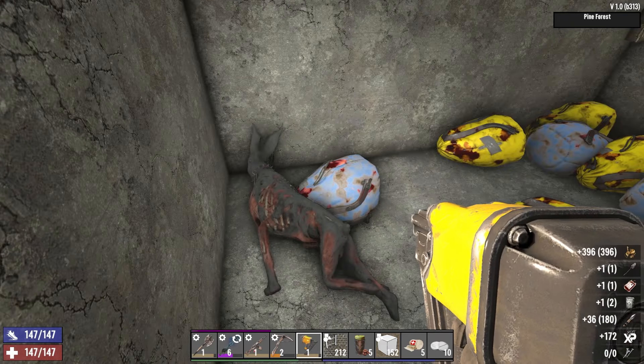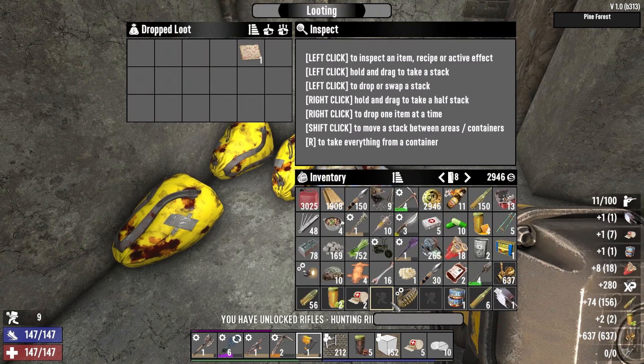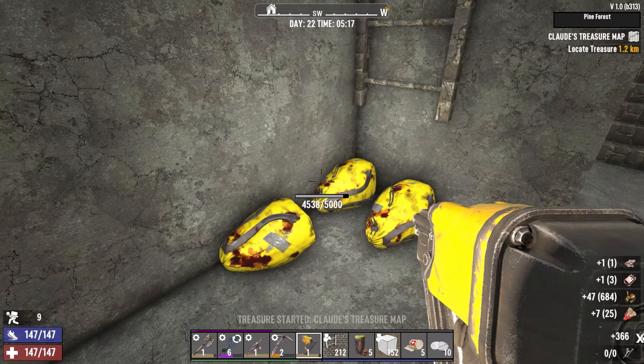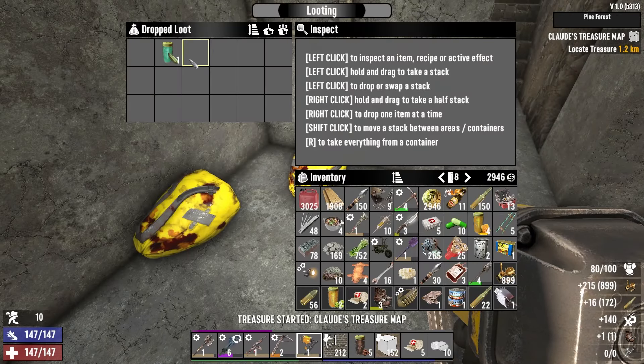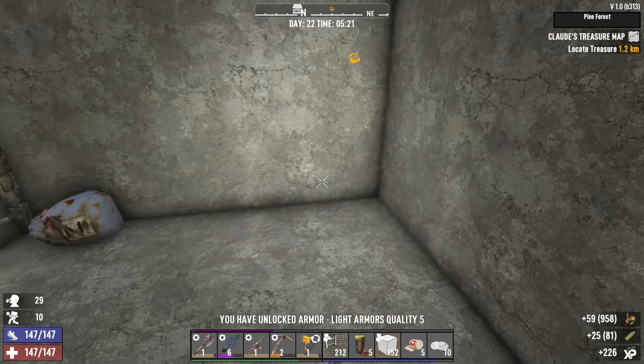Get a loot — read, read, read, drink. Oh, we can make quality 5 armours — that's beautiful! Just scrap that one.